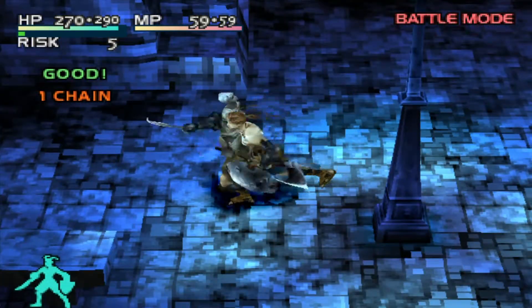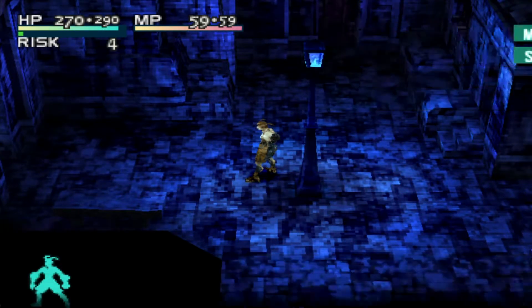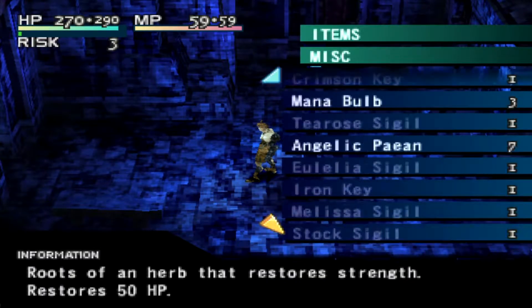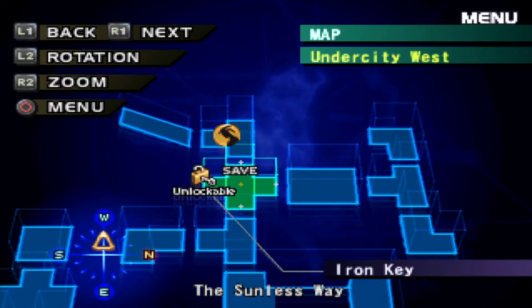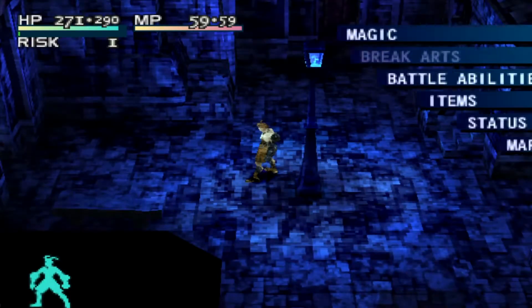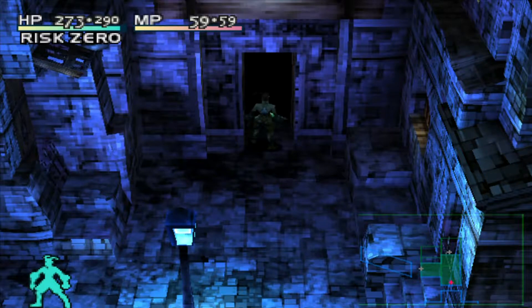Okay, we've cleared that out. Which room have we not opened yet? I keep getting myself confused. Northward is this way — Snowfly Forest is the entry here. Okay, so let's open this door. Hope there's nothing too bad waiting for us. Unlocked with the iron key. It is a passage to... what the hell is that?